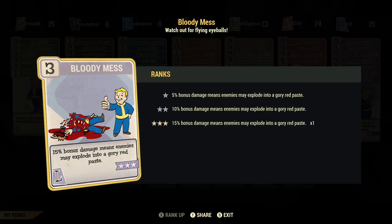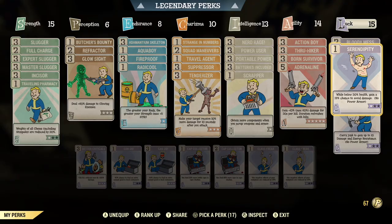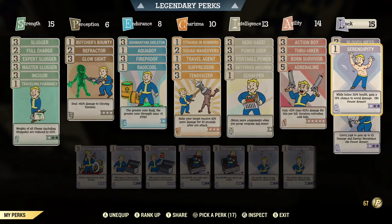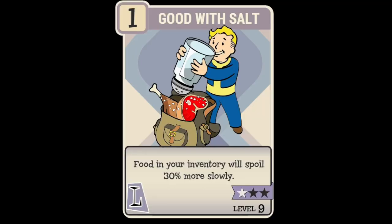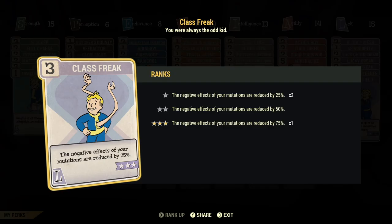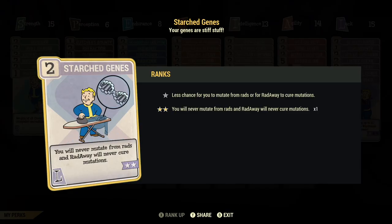Under luck, I have Bloody Mess for more damage; Serendipity at rank one; Good with Salt at rank three so my food doesn't expire; Luck of the Draw so my weapons will sometimes repair themselves; Class Freak so my negative mutations are not as bad; and most importantly, Starched Genes so I won't lose or gain any mutations.